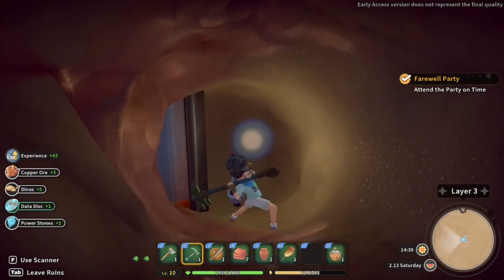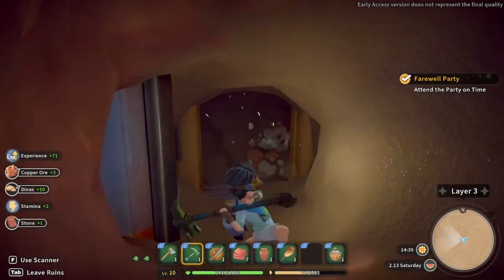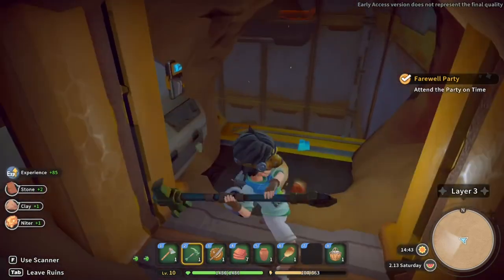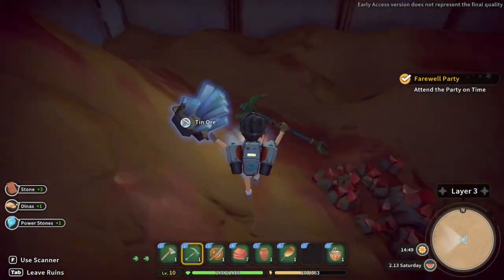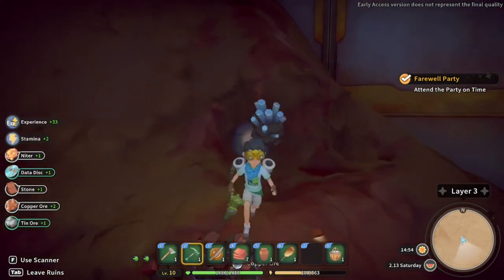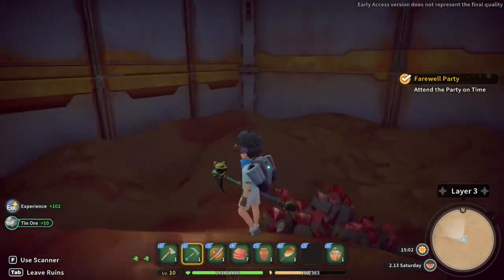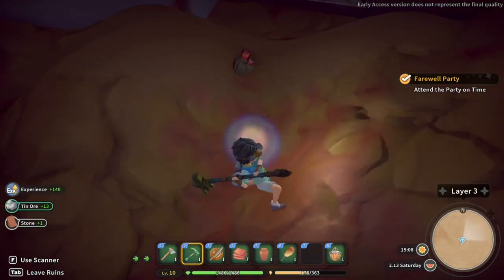This looks a bit more promising! There we go — breaking through to another area, nice. More tin — that's what I need. Come on, hit the tin! I think we're also getting some tin ore from the ground as well. There we go — let's do a scan.